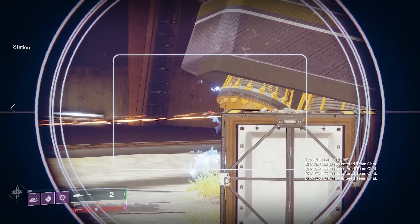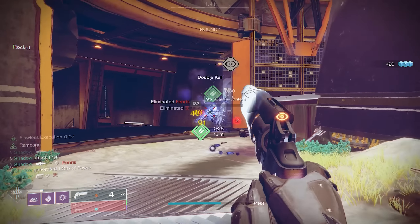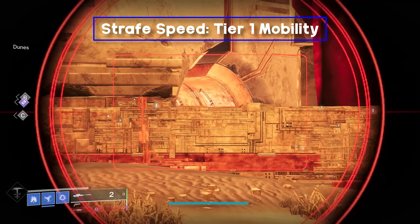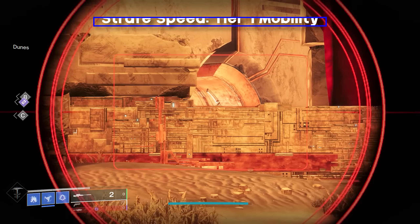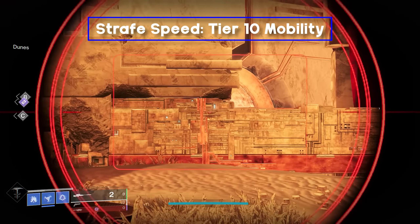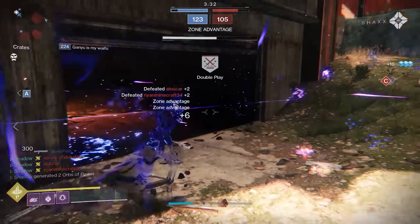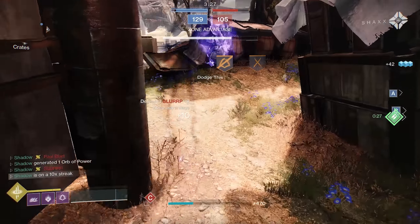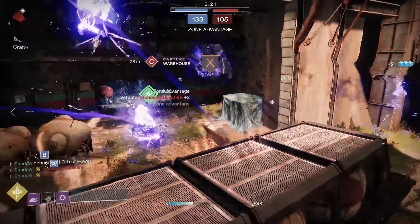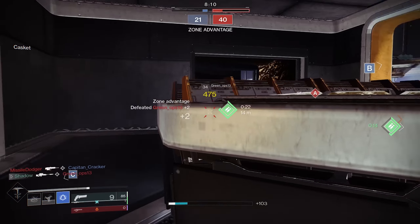Let me go over stat builds for sniping. I like to run a lot of mobility because I'm a Hunter main and the more mobility you have on a Hunter, the more dodges you get. Mobility also helps with things like jump height and strafe speed. I recommend always running the same mobility tier because that will make your strafe speed consistent — if you're strafing while aiming, you'll want consistent strafe speed so that you can build muscle memory. Personally, I like to run a lot of recovery so that I don't have to wait a long time between engagements, which is particularly useful if you're trying to snipe a little more aggressively. For all the other stats, just choose ones that work with your subclass — for example, if you're using Spectral Blades, you might want high intellect, or if you're on Dawnblade, you might want high discipline because of the Heat Rises ability.